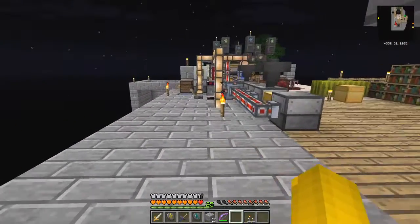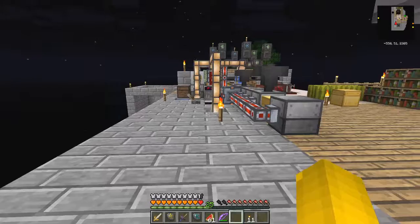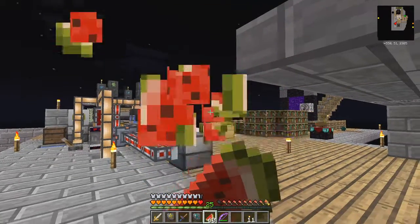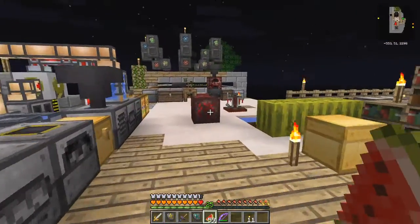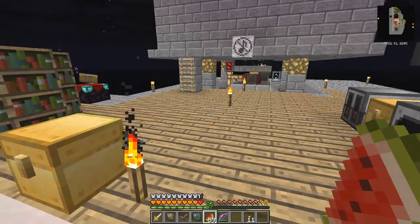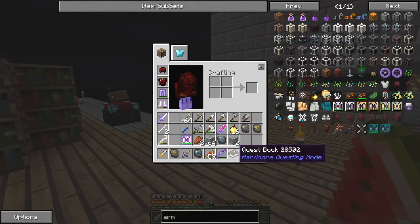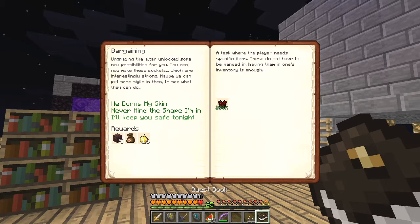It looks like I've got to do some eating too. Melons. Now, I wanted to do what? Let's check the quest book again. We've completed that one — we want to make some TNT, don't we? So that's that done.